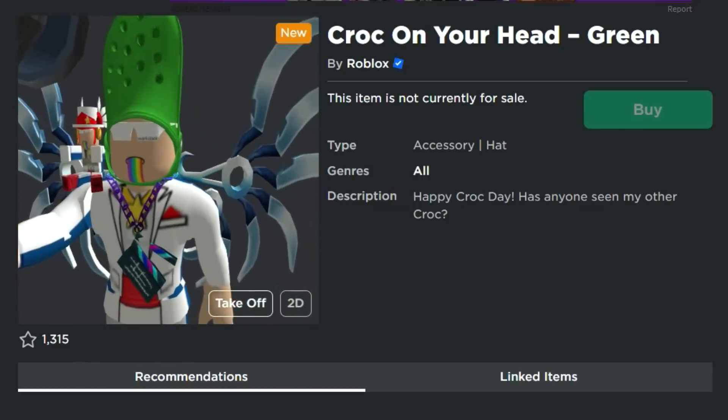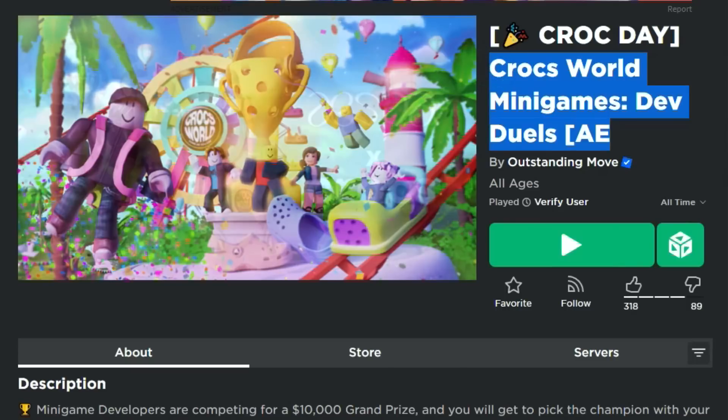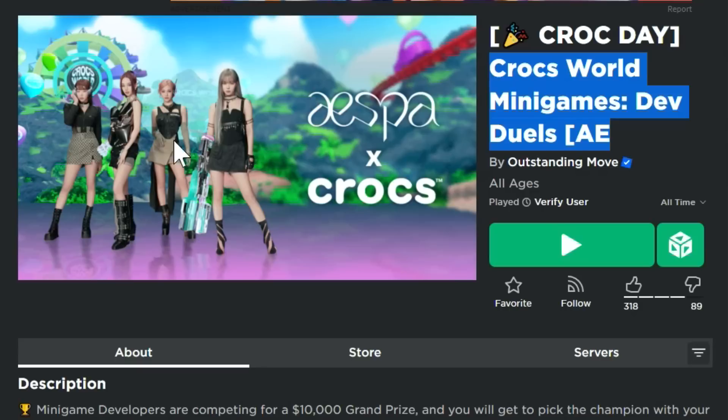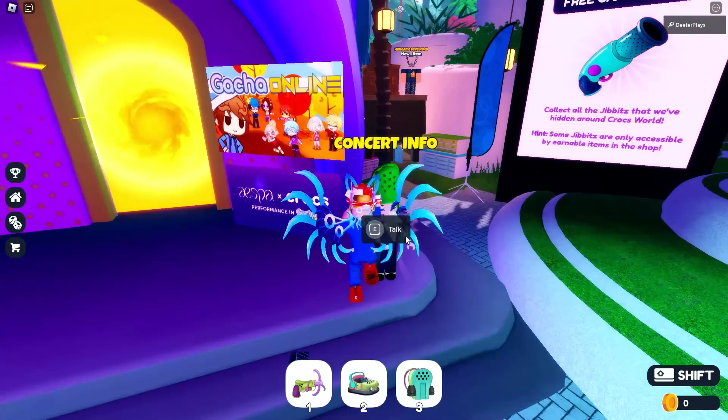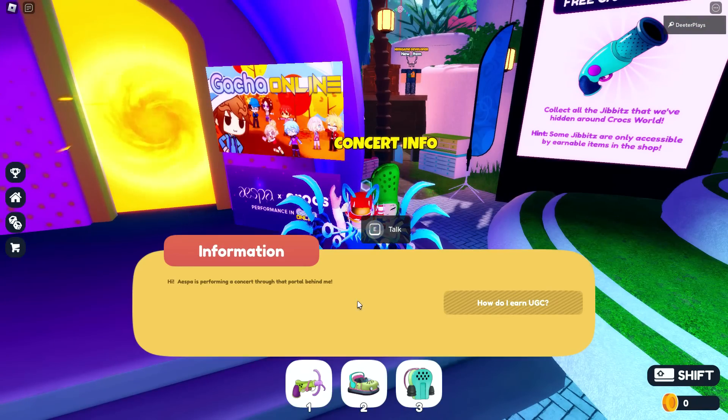I actually want to try to get an oversized Croc so I can try this. The game right here is Crocs World — it's got minigames in it. I've got the link in the description. You can see there by the picture, there's like an aespa times Crocs, so there's this whole concert thing going on. As soon as you spawn in, you can see there's a person telling you about the concert information and how to get this UGC.